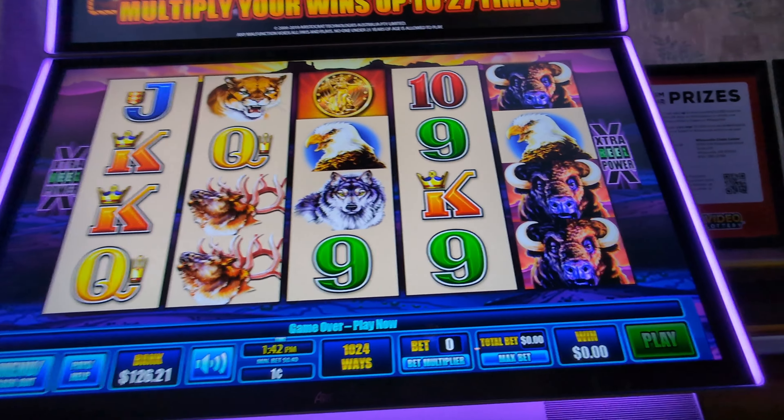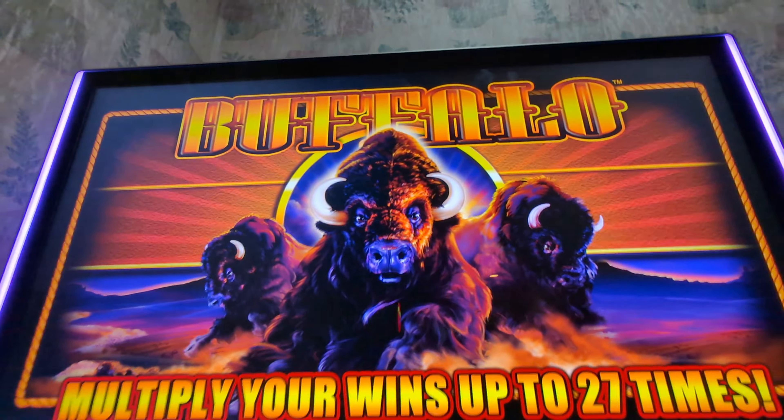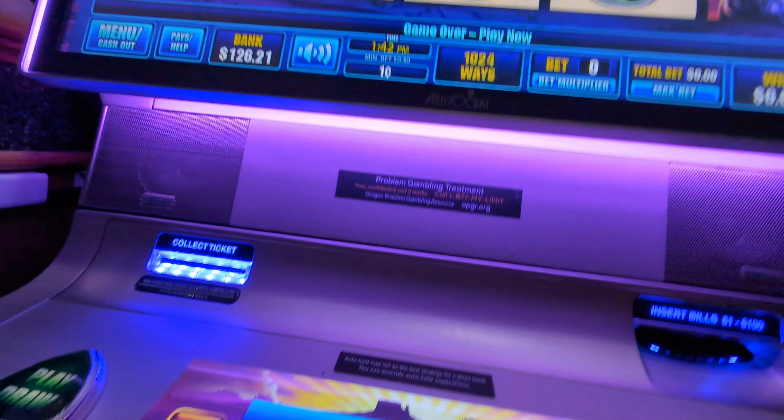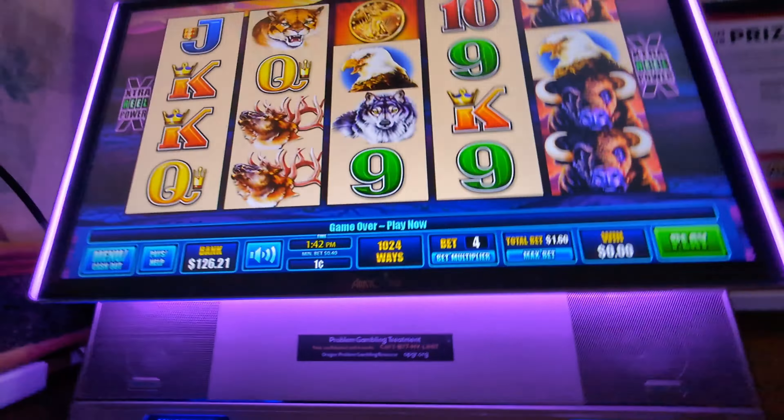Hey guys, I'm here with my mom and in today's game we're going to try the Buffalo. This one is a one cent denom, you have to have three coins here. We're gonna start with one dollar and sixty cents. All right, let's do it — start! I want lots of buffalo, mama.